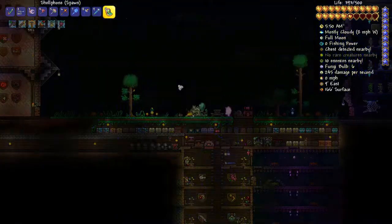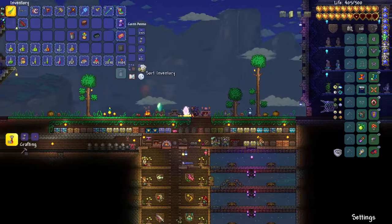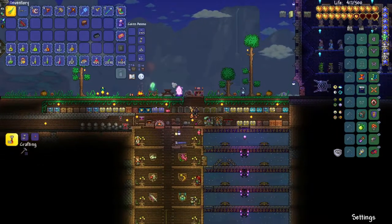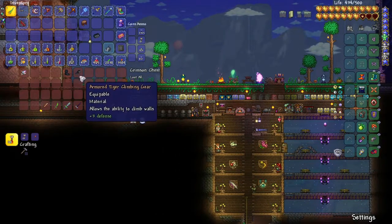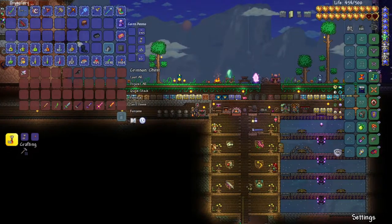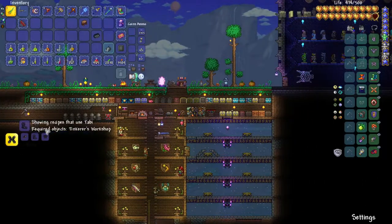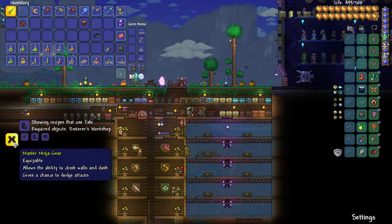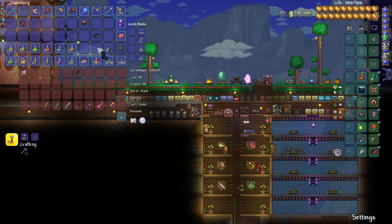We'll head home and come back to play around in the mushroom biome later. The climbing claws — we don't need those, we already have the Armored Tiger Climbing Claw and the Precise Tabby. I believe all we need now is the Black Belt to craft the Master Ninja Gear. I'll leave it in here so we don't have to take up extra space.